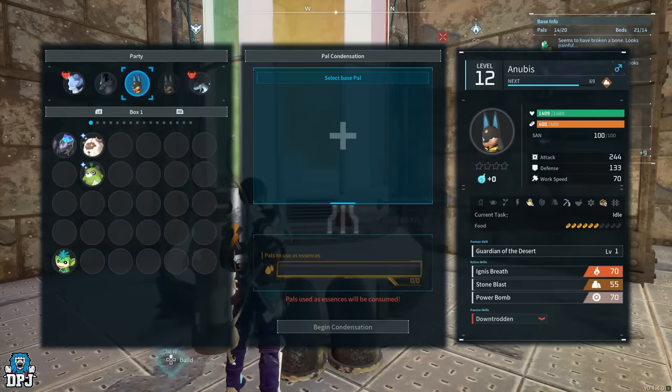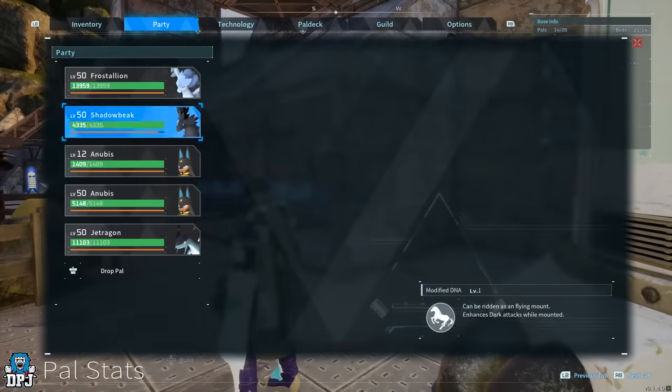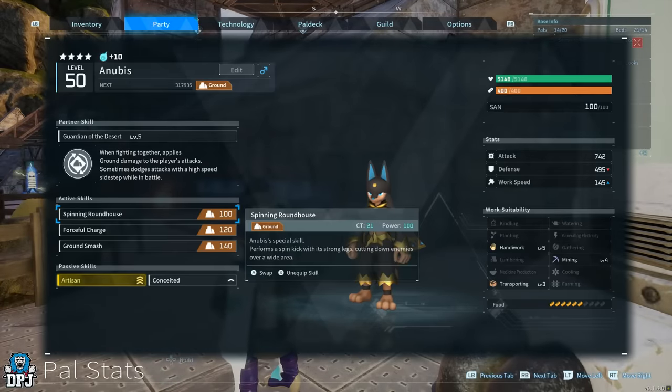What this does mean though — which I haven't tested yet, and you'll understand why in a minute — is that pals with a level 3 in a work suitability trait will be able to go up to level 4, a level 2 up to level 3, and a level 1 up to level 2.